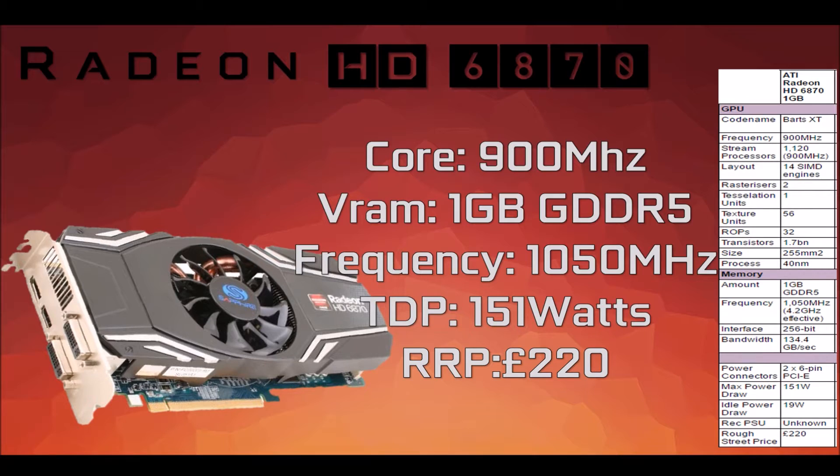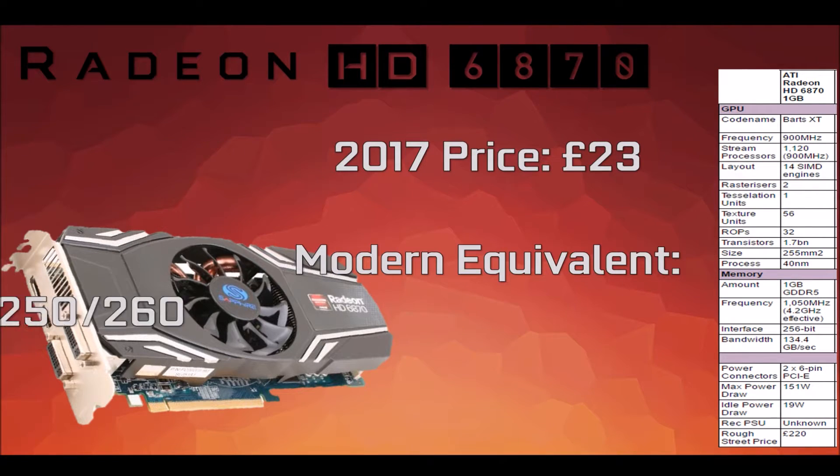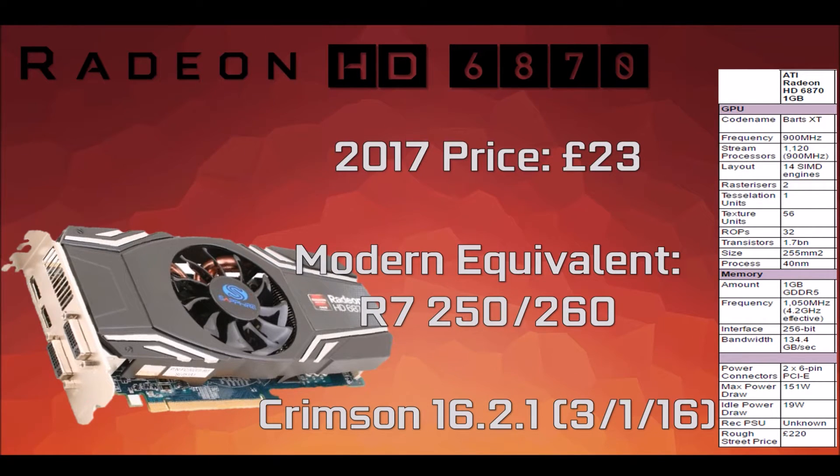With a retail price of £220 in October 2010, the card was reasonable for the specs it launched with. The price in 2017, however, is only £23. I'd place a modern-day equivalent around the R7 250 or 260 in terms of power, though it lacks some of the modern architecture those cards offer.